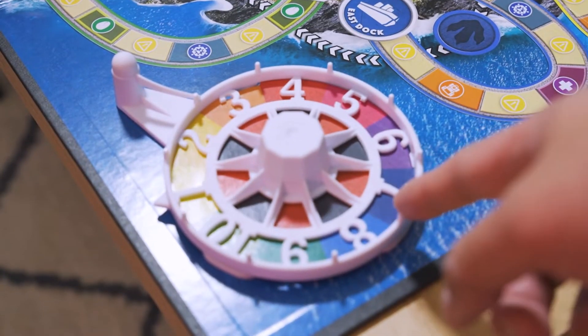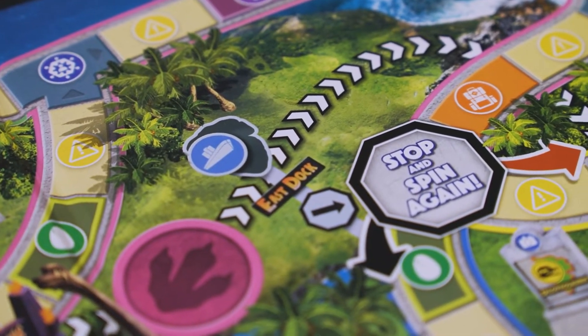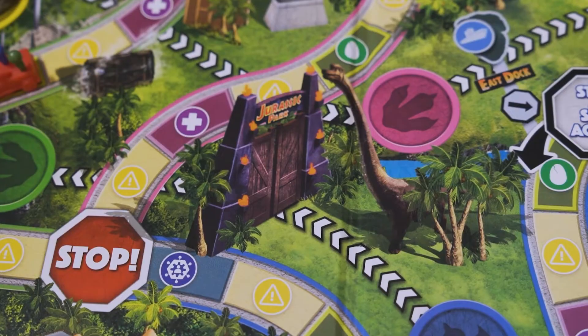For the first time ever in the Game of Life, players finish the game in 15 rounds, and you can only win by escaping. Those who don't escape will be stuck on the island with hungry dinosaurs as the storm hits, raising the stakes and making for an unforgettable experience.